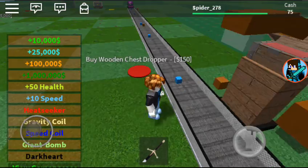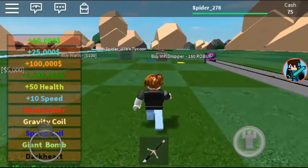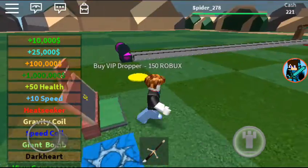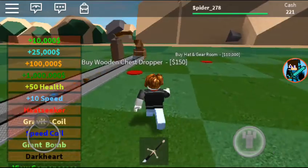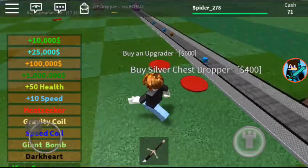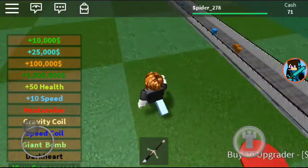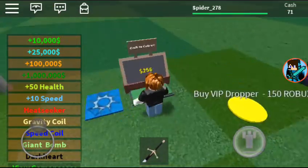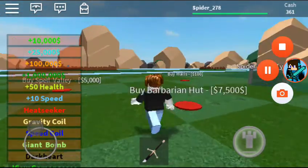Oh okay, so those are the chests. Let me just go back over there and get my cash. Whoa, I'm getting money fast already and we just started. Alright, let's just buy this. This one costs — oh, the silver chest costs 400. Let's buy it and gain as much money as possible.